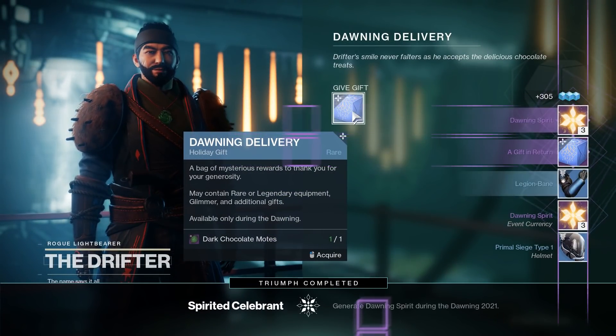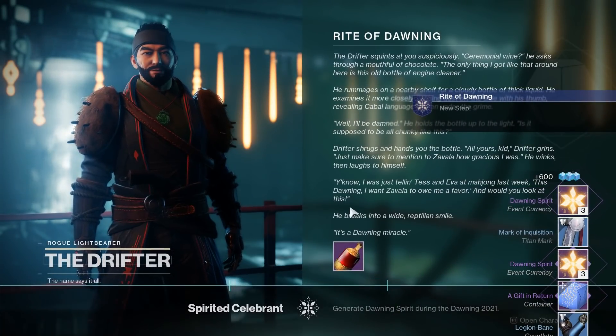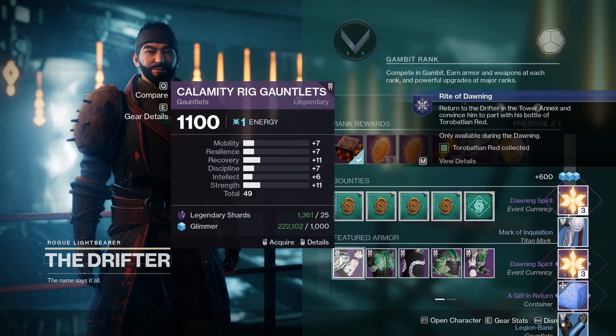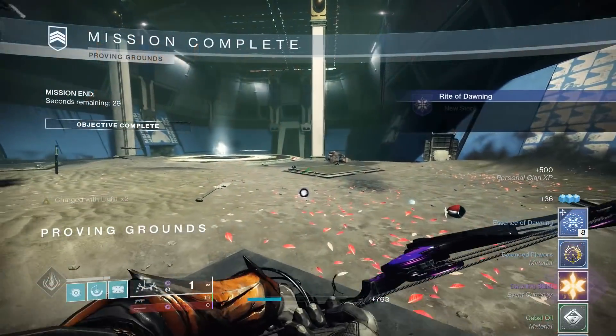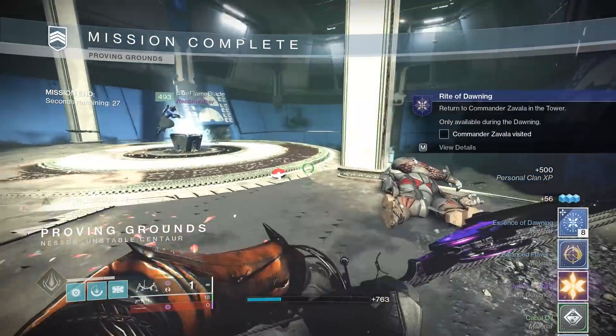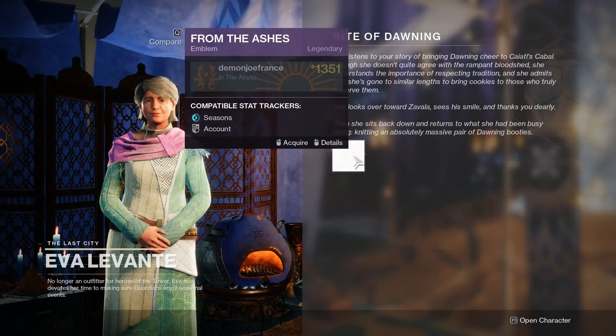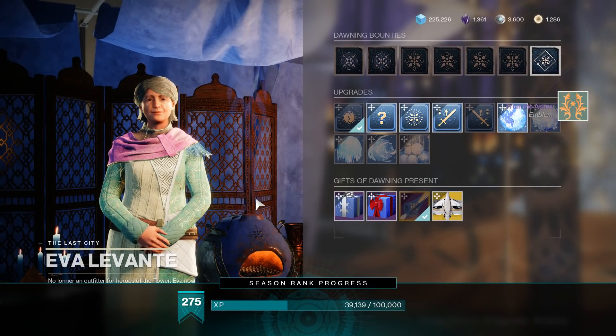Once the cookies have been baked and delivered to the Drifter, talk to Zavala once more, and you'll be told to do the Proving Ground Strike. Go to Nessus, select the Strike, complete it, then talk to Zavala again, and then talk to Ava — and then you're finally done with this quest.